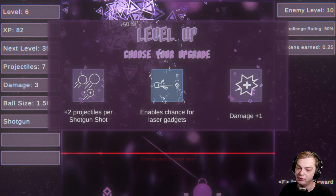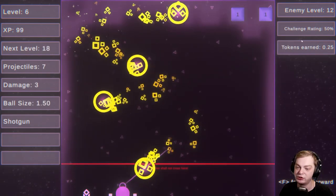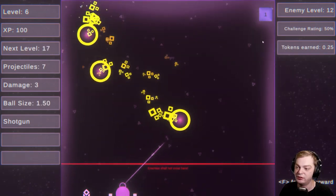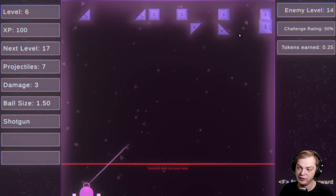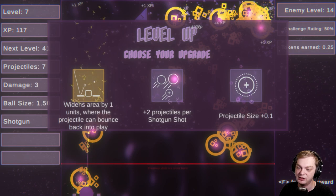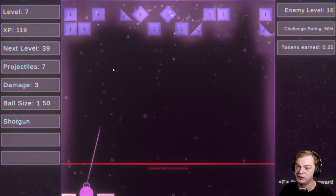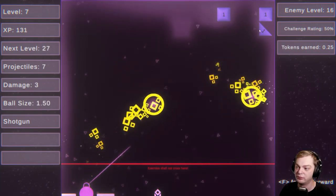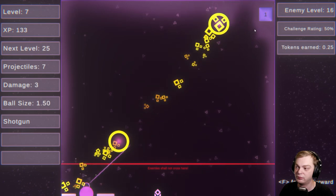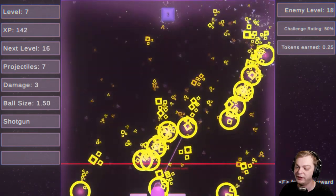Widen area by 0.25 units where the projectiles can bounce back in. All right, projectiles per shotgun. Now I'm going damage. Laser grenade — whoa, that sounds great, but I might increase my projectiles per shotgun. I need to upgrade the damage too. Fighting area by one.